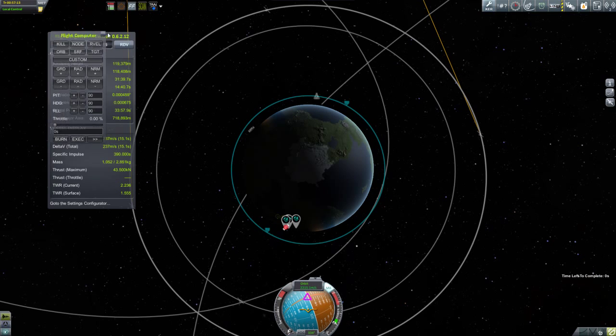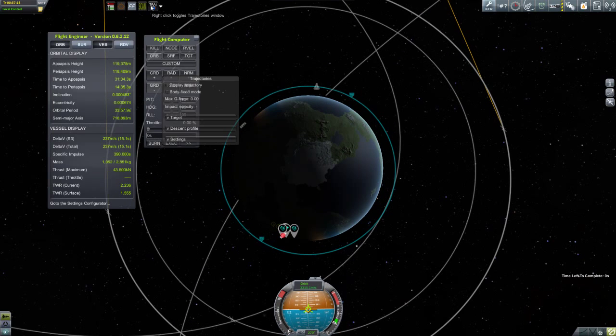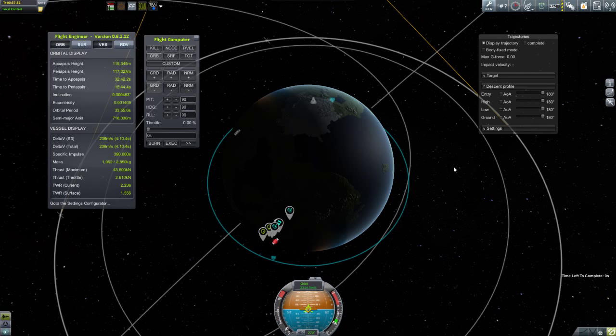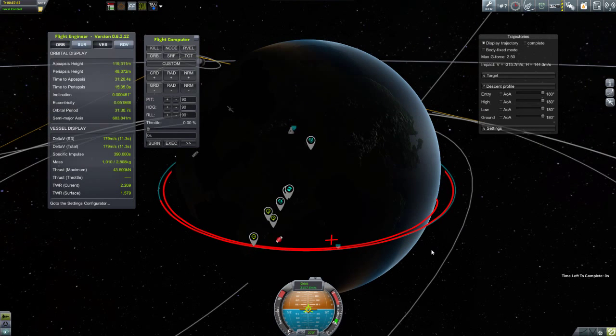This is a brilliant mod for predicting behavior in the atmosphere. It works with stock physics, Ferrum Aerospace, and NIR. You open up the window and adjust the vessel descent profile. We're going to be going in backwards, so that's an angle of attack of 180 degrees. We start burning retrograde and bring our periapsis down the way we normally do. Once the periapsis enters into the atmosphere, the trajectory turns red — that red part is inside the atmosphere, and it's taking aerodynamics into account.